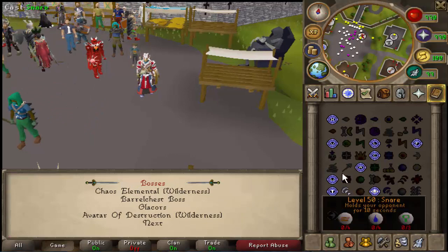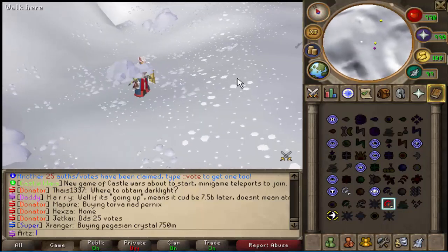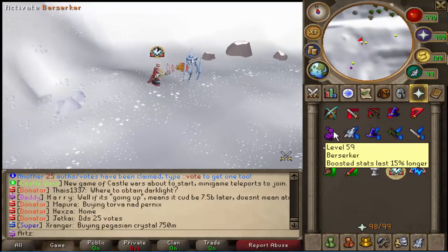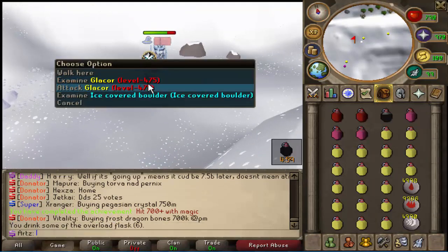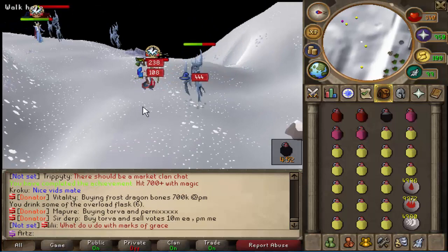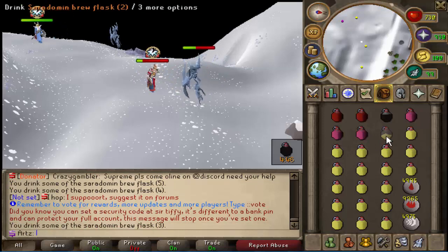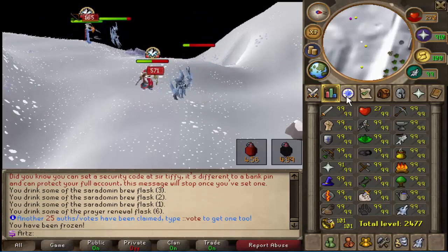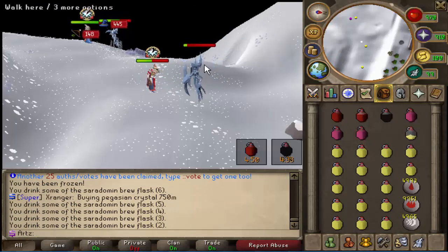Simply head over to your boss teleports, go to glacors, and we're going to auto-cast fire wave. Somebody's already here — going to attack it, use an overload. The only thing that sucks is you kind of have to left or right click to attack it. We were really low health so let's eat up, sip a brew. The great thing about the overload is when you sip it and start chugging brews, you don't really need to keep restoring.